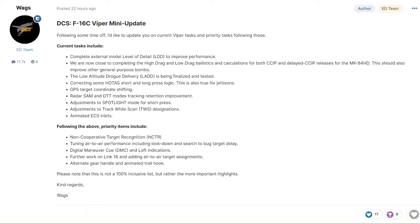The first included task is the complete external model level of detail to improve performance. This will be great for multiplayer performance. Next, we are close to completing the high drag and low drag ballistics and calculations for CCIP, for the Mark 84 high drag bombs.